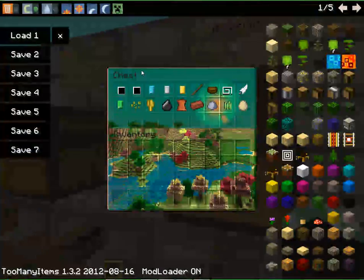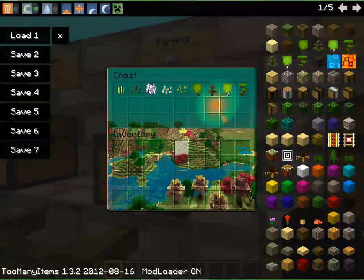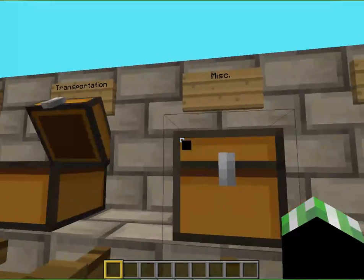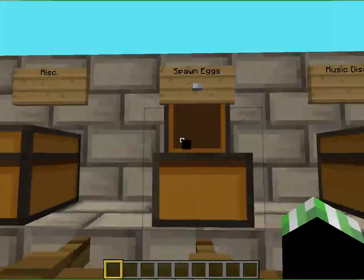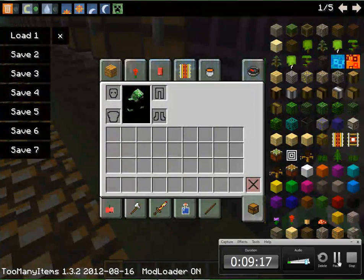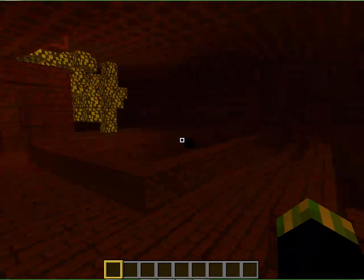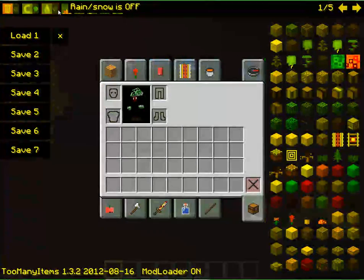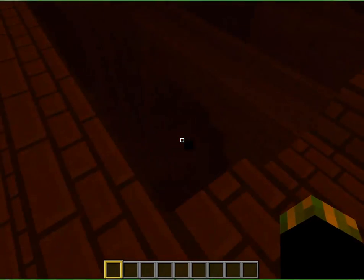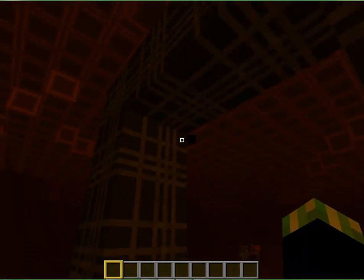Food, materials — diamonds look awesome in this — dyes, brewing, farming, decoration, redstone, transportation, miscellaneous, spawn eggs, music discs, and potions. And the nether — I will be right back. Okay guys, I am back. So this is kind of darker — hold on a second, make sure it's daytime. Alright, that didn't do much. So the nether looks alright, it's pretty dark though — you'd have to have some torches.